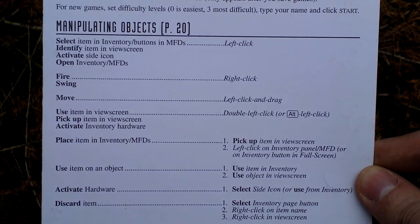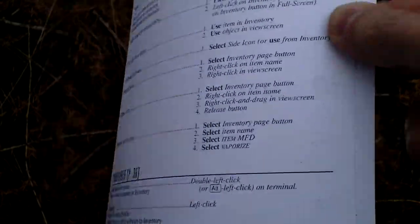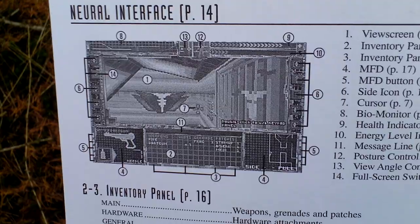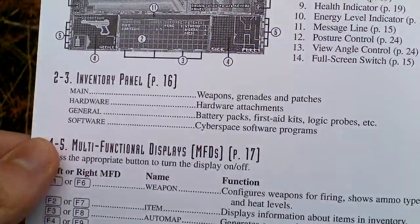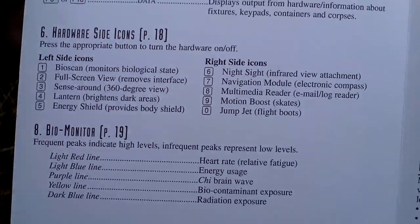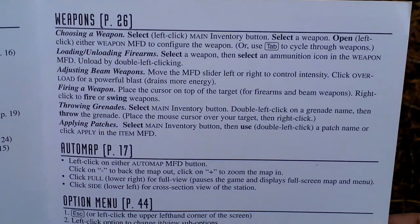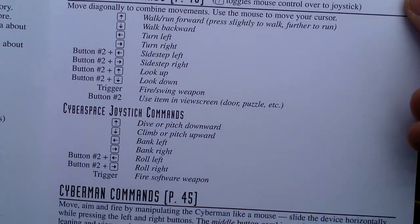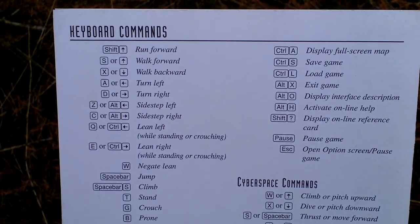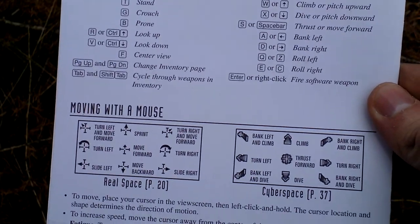Basic tips on how to play the game. Here is the game screen and the legend. Weapons, auto map. Here are the controls — keyboard commands and mouse control.